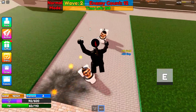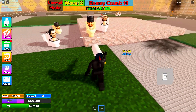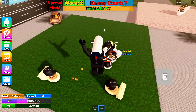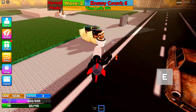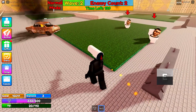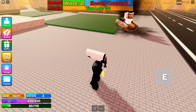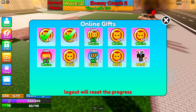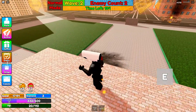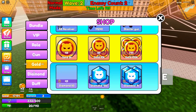All right, so this is going to be all of the working codes in Skibidi Toilet Attack. We are currently on wave two and I'm not going to lie, this is actually pretty difficult on your own. Let me just claim all of those — there we go. Have I almost got enough to get a new weapon? Let's just go to the shop.